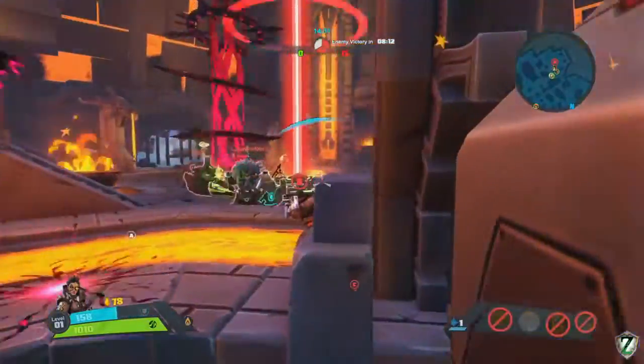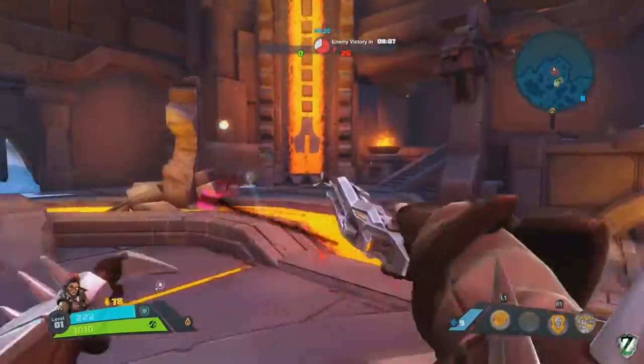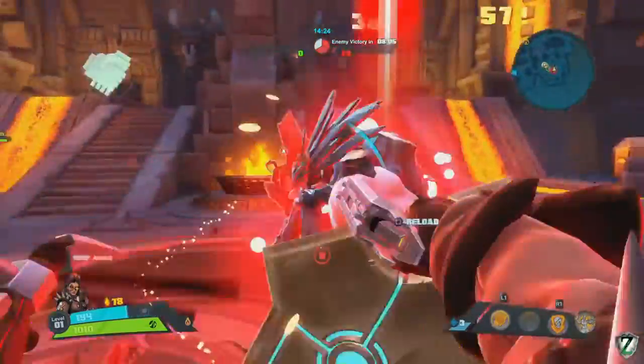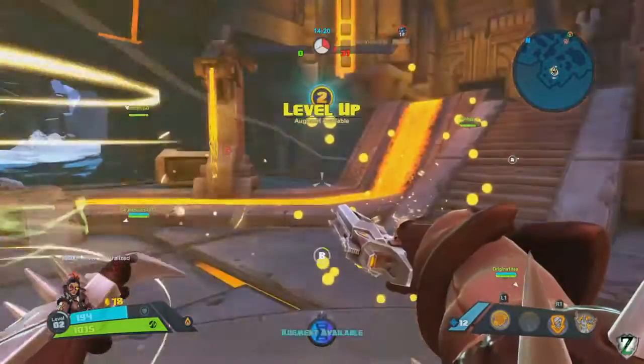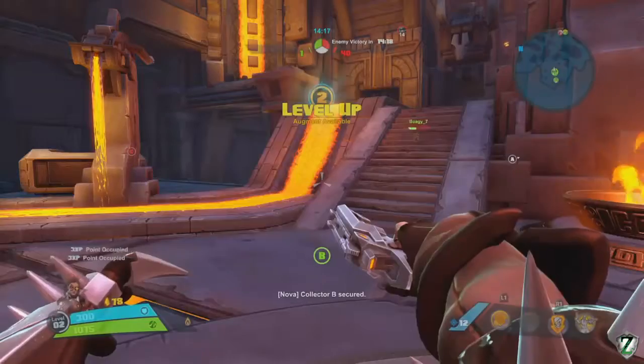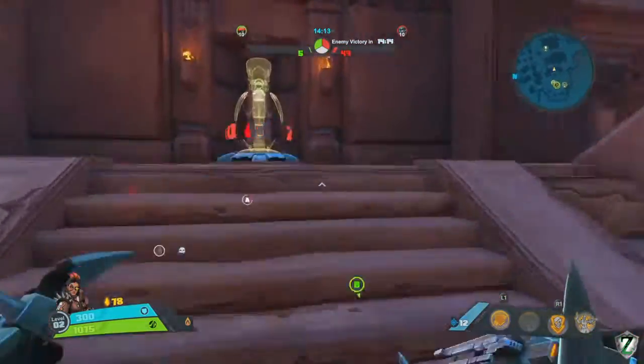We're just going to drill out as much damage as we can to that shield. We got stunned, so we're going to come up and quick melee him out of the circle. Now we're going to go ahead and get our homing talent so we can make good use of our Priority Target and pulse blasts.